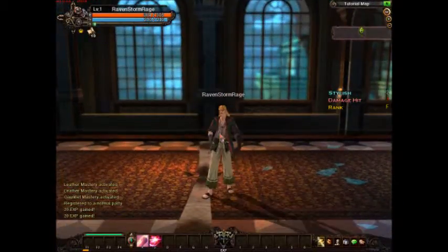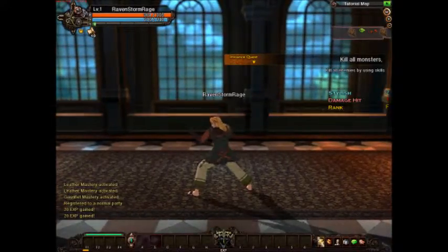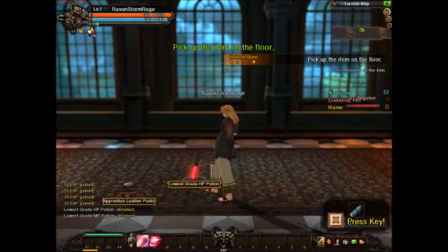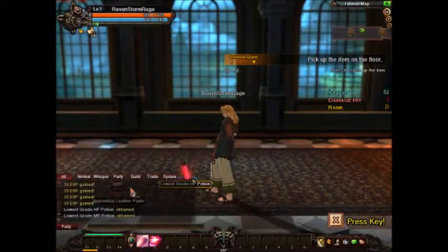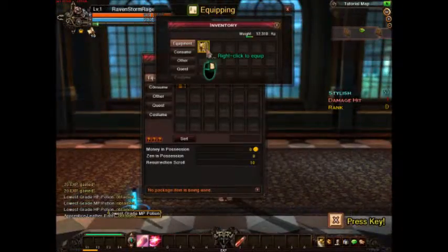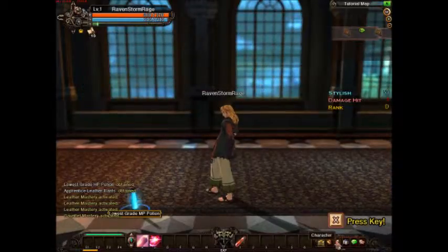Let's move on. Z blocks, X attacks. If I move over here — this item isn't highlighted yet so I can't pick it up. But if it turns gold, now I just hit X and pick it up. Now it tells me how to equip — right-click to equip. Getting ahead of myself.